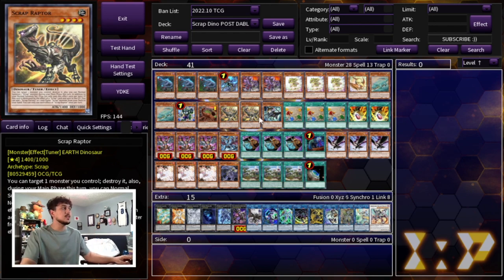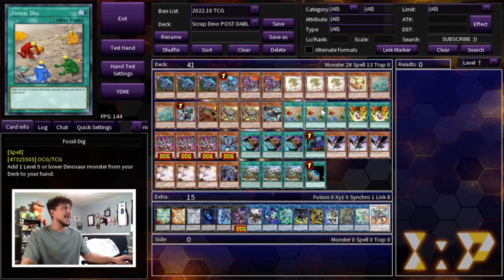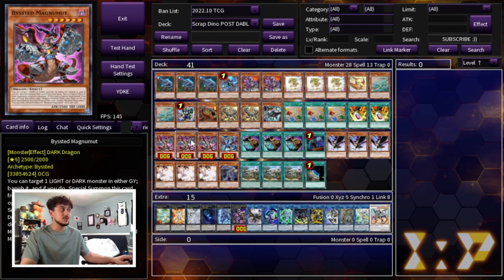Moving on to the important Dino spells - we are playing three Fossil Dig as well as two Double Evolution Pill. More than two Double Evolution Pill is obviously a brick, but Fossil Dig is your not-once-per-turn Rota so you've got to play three of it.